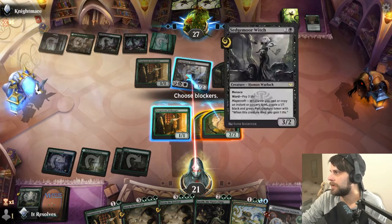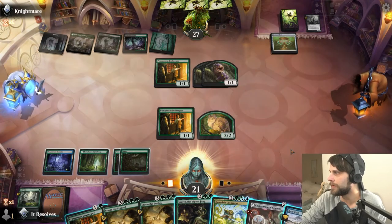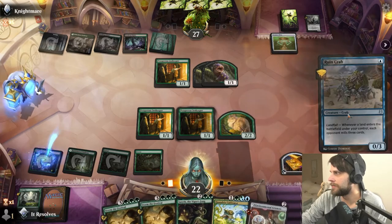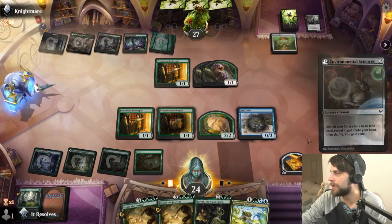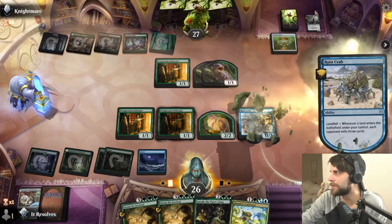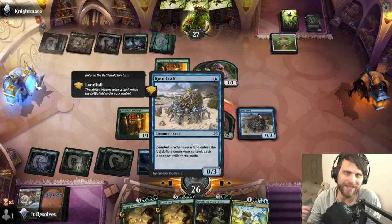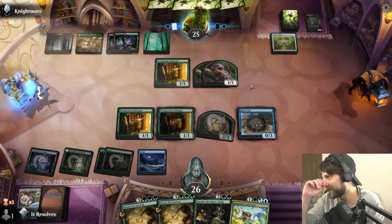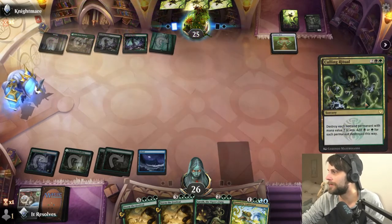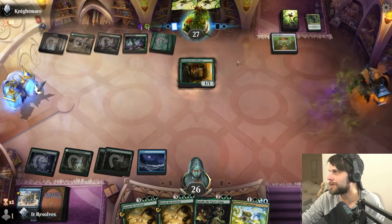They are going to attack in, and I do think we just take the block. We lose one of our cats but get rid of the 3/2, which is very important. They get to draw a card. Let's play the Innkeeper — creates a treasure token, gains us a life. Let's play the Ruin Crab, gain two more life. Then Environmental Sciences, which allows us to pull out a land, and now we've got the Ruin Crab so let's go ahead and mill three on their side. We're going to get an attack in for 2. We want to get them as low as possible so their Elixir isn't drawing them as much. That is a substantial play — they only have three cards to work with.